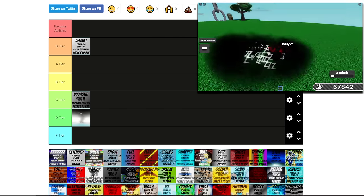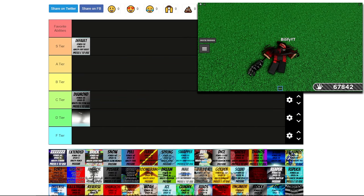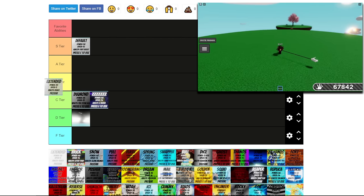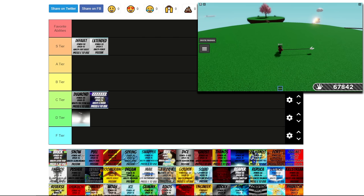Next up is the Z Glove. This ability can counter a couple gloves, and if used correctly can be pretty decent, but other than that it's just kind of mid tier, so I'm gonna put that at C. Extended — oh, this is definitely S tier. You can get an absurd amount of slaps with Extended if you're good with it. It's very good against one-shots, and there are just so many practical uses for Extended.